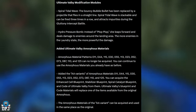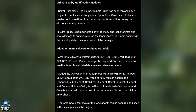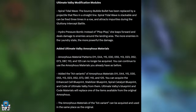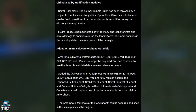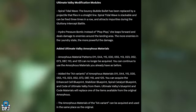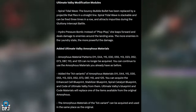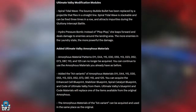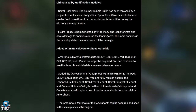Added Ultimate Valby amorphous materials — patterns 11-44, 1-15, 30-55, 1-1, 3-23, and 52, as well as 73-87, 1-10, and 1-25. These original patterns can no longer be acquired, but you can continue to use the amorphous materials you already have. The AA variants of these amorphous materials have been added, and you can acquire the Enhanced Cell Blueprint, Stabilizer Blueprint, Spiral Catalyst Blueprint, and Code of Ultimate Bunny from them.